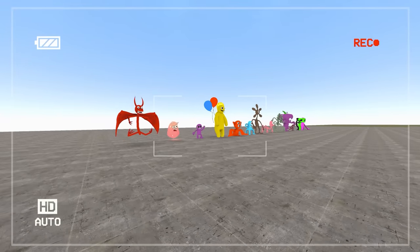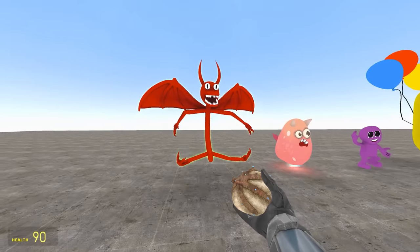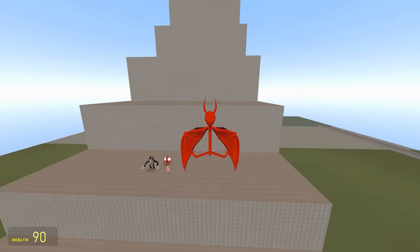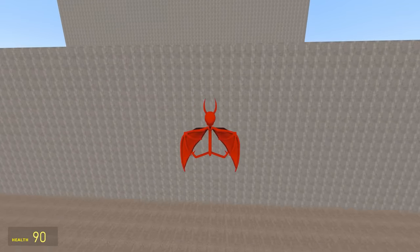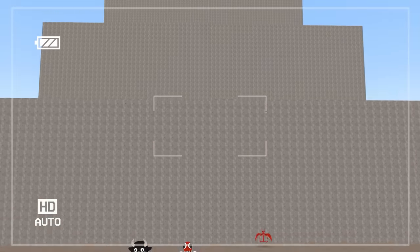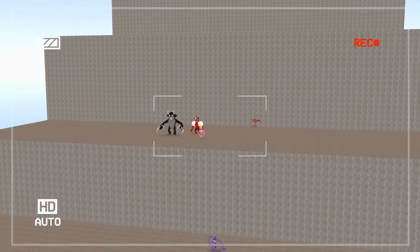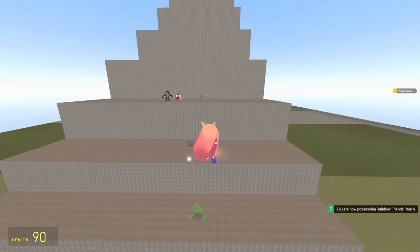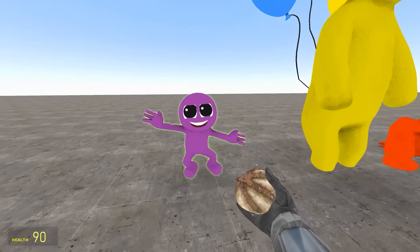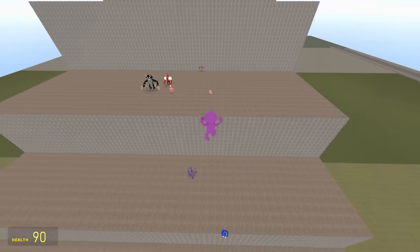Here's our next batch of rainbow friends — a bit of a bunch of misfits. Maroon can go first — he has an incredibly long glidey jump. Nice flap and the glide is coming clutch, but because this is a height challenge it doesn't matter who's further back — it's whoever gets further up the staircase that wins. Currently we have four in first place. Up next is Peach, one of the fastest and highest-jumping rainbow friends — now five in first place. Purple Junior is very keen, look how he runs — but he just missed it, just behind his dad.